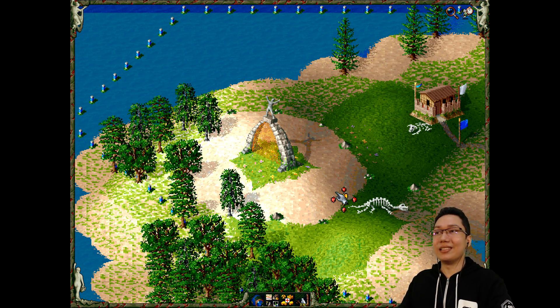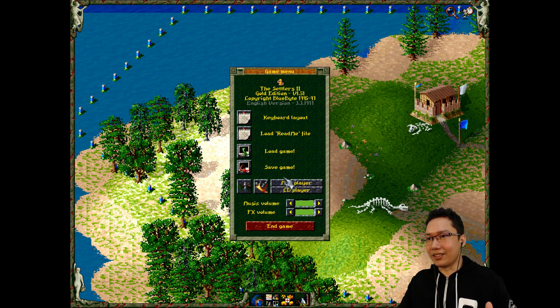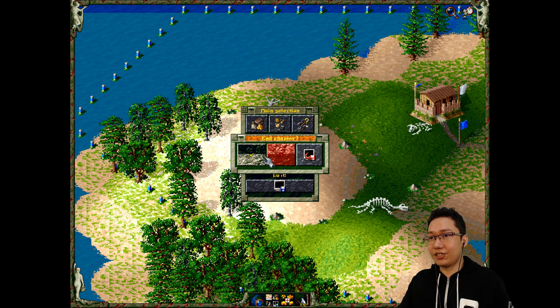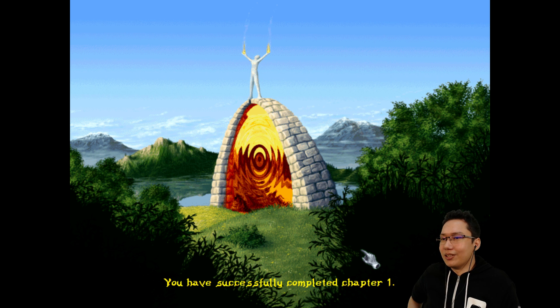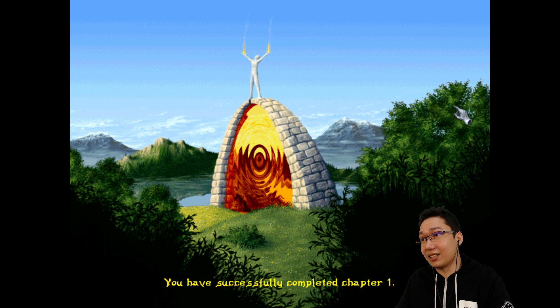But look at this - this game is old. You have to press the menu button, then game menu, then end game. And that's how you win the mission because this game is old. You have successfully completed chapter one. There's a closer look at that gateway - it looks nice, right? The artwork in this game is actually pretty decent. I assume this was a watercolor painting of some kind before they put it into the game.